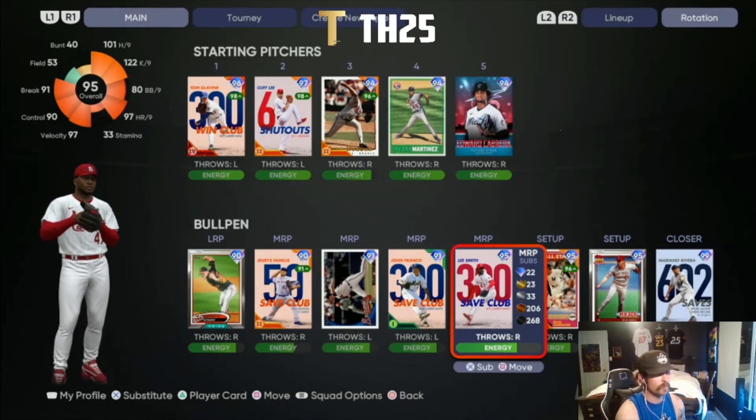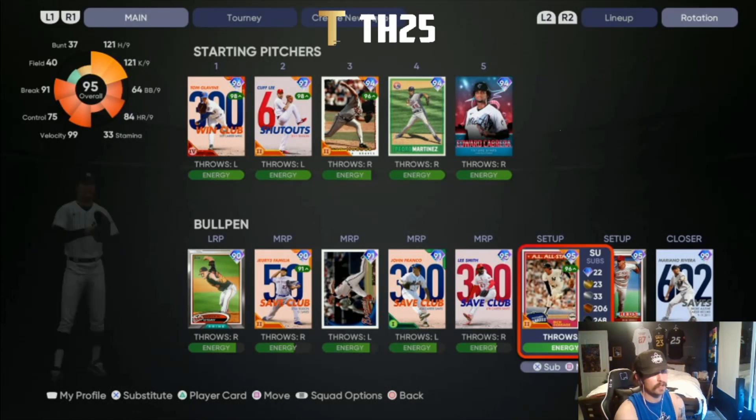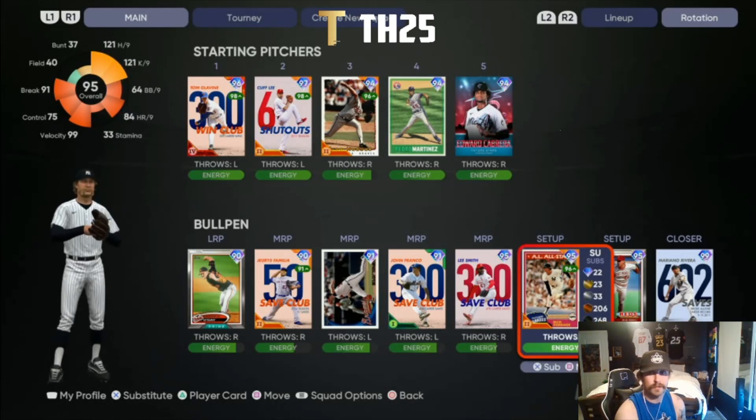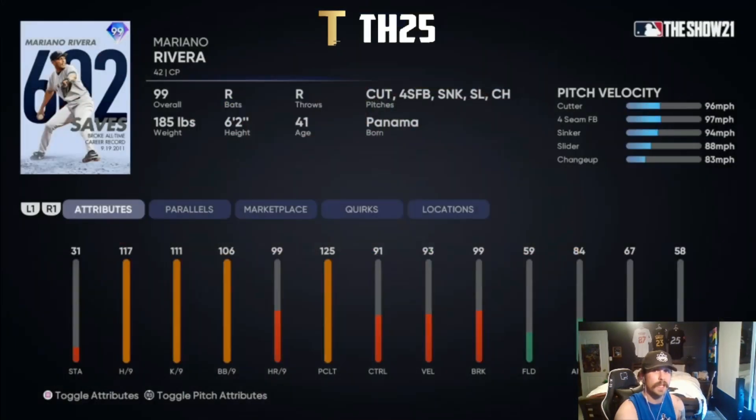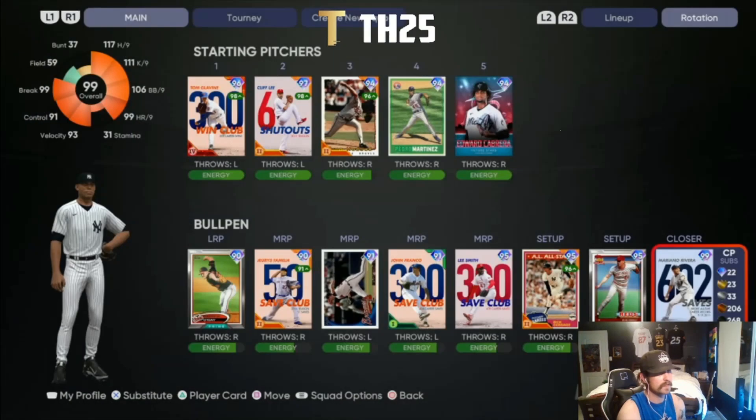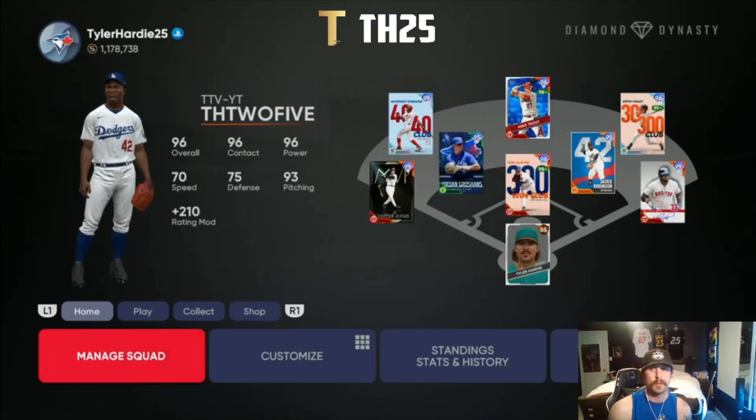Lee Smith is only here because of his overall — I don't really love the card; he's gotten lit up in the two or three games I've used him and blown a couple saves already, so he's not in the closer role anymore. Goose is fine — Yankees collection, nothing crazy, same every year. Then we've got Mo — 99 overall Mariano Rivera. Cannot wait to use this card: cutter, sinker, slider, four-seam changeup — literally the perfect pitch mix. I can't wait to go to the ninth inning knowing the game's over.